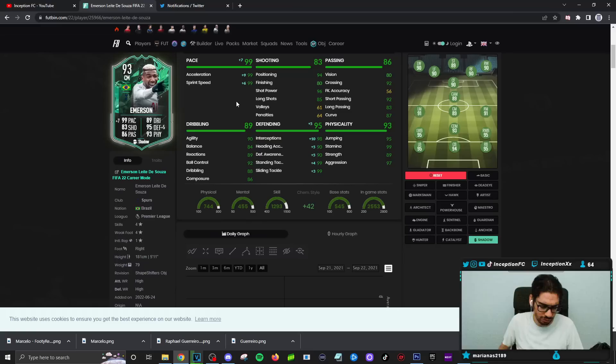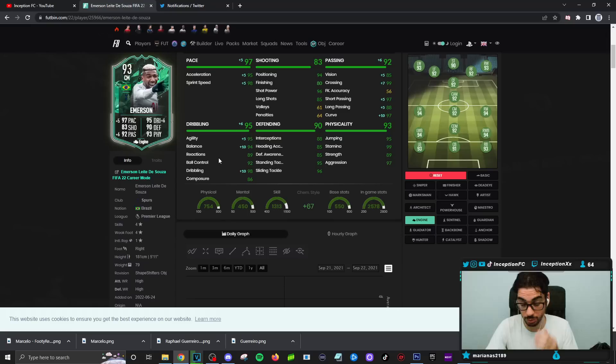Defensively the card's decent. He has the high-high work rate, so it allows him to play in the meta of the game perfectly fine. It's not like it's a terrible card by any means, but it makes sense that they released this card as a gameplay objective because it's nothing crazy special — but it has been improved to the point where it is good enough to use in the meta. Passing is fine, though sometimes I did really bad passes to get into defensive positions to try out certain things.